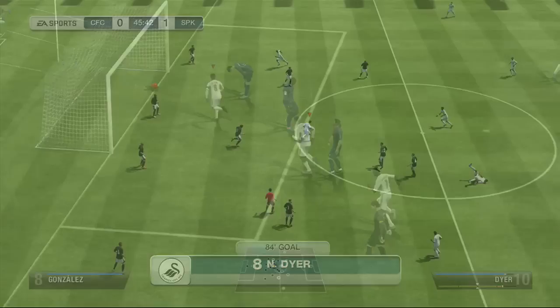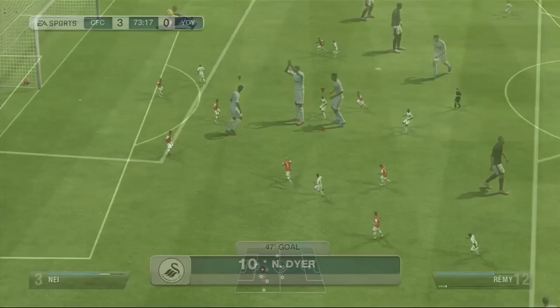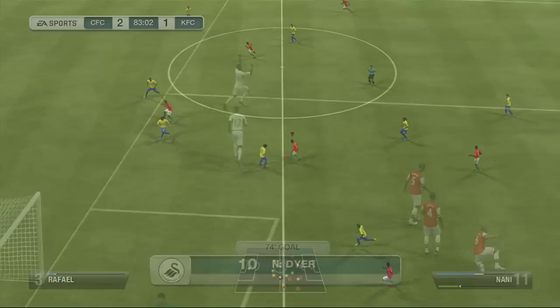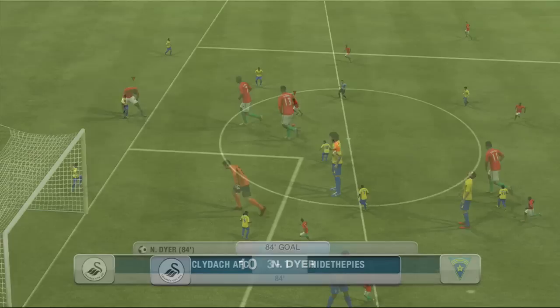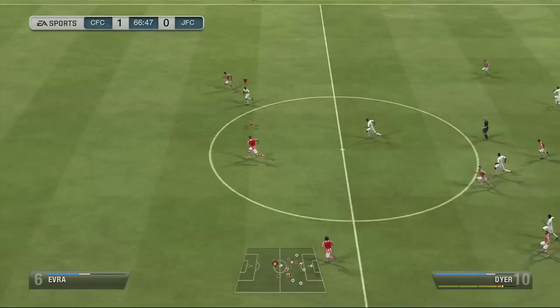So what is Nathan Dyer like in game? The first thing you'll notice is his pace — he is very fast. Give him a little bit of space and he is gone, and once he's gone there is no catching him. I think he's one of the fastest right wingers in the Premier League. His dribbling for 84 seemed really really good — the ball was always close to his feet, and using the RT dribble and just moving the left stick to dribble in and out of players was a lot of fun.